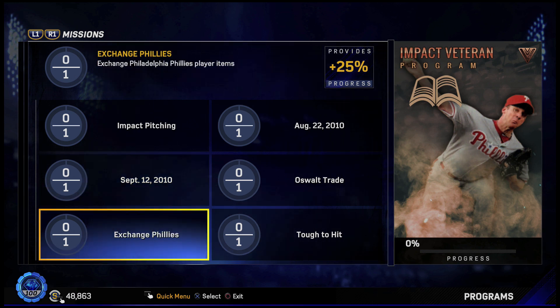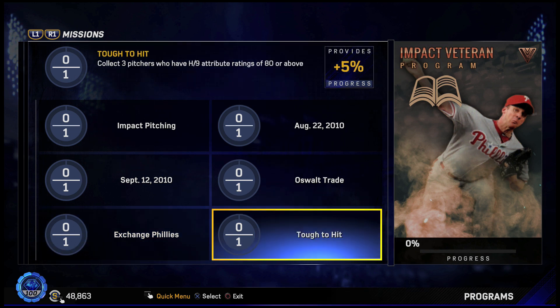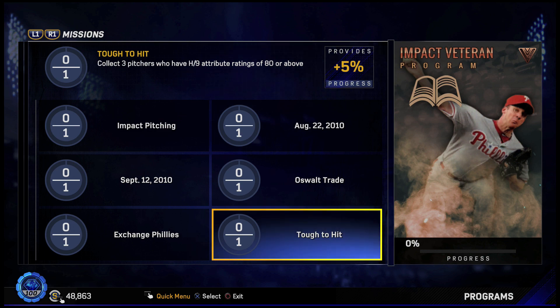This again is against the CPU, so it shouldn't be that difficult. For 25%, exchange Philadelphia Phillies player items. We're going to see how much you have to exchange, but once again not that bad — it's probably going to be a lot though. And then for 5%, collect three pitchers who have a hit per nine attribute rating of 80 or above. Pretty simple right here.